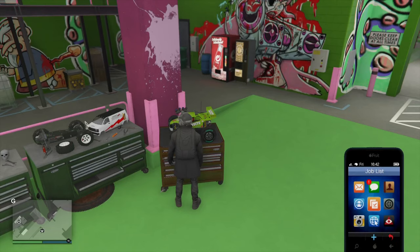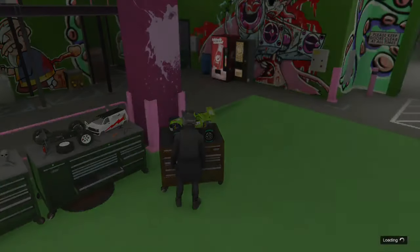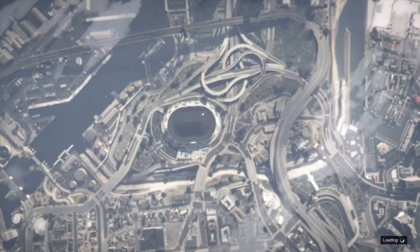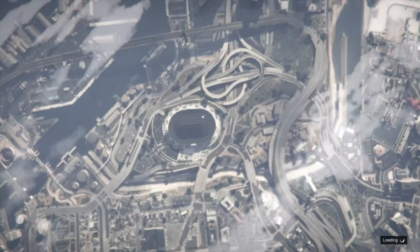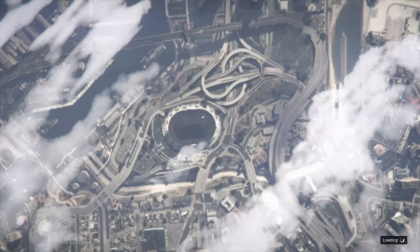From there, stand in front of the RC Bandito, open your phone, and start Martin's invitation — just press X. We don't need to spam the right D-pad or anything, just open your phone and press X on Martin's invitation. Once it takes us to the home screen of the mission, press circle to quit and we should spawn outside the Arena War.